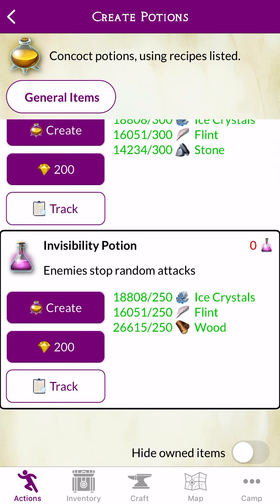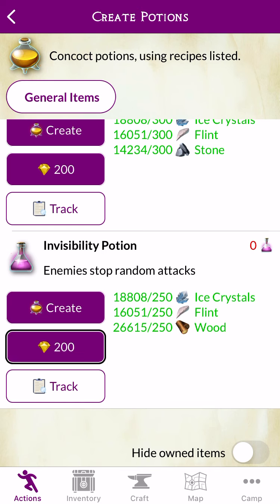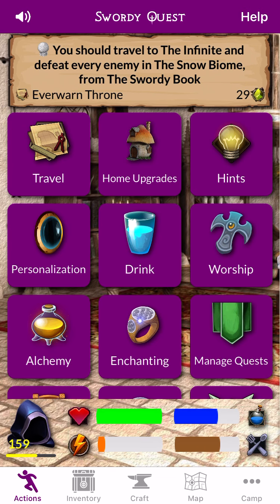Invisibility Potion — Enemy stop. Enough resources to create Invisibility Potion. 18,808 Owned and this item needs 200. Create. Use 200 Golden. Track. Hide Owned Items — Hide any items already crafted from Actions Homepage. Actions Homepage. Back Button.